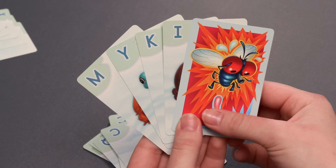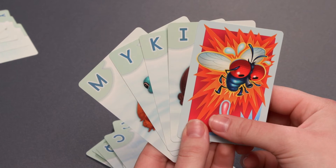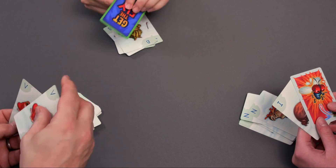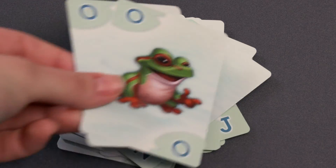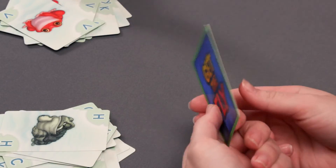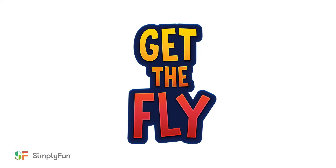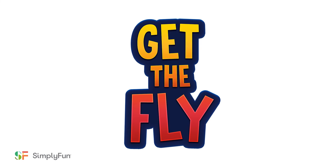If you have the Fly card in your hand, don't let the other players know. Half the fun is trying to get the Fly. When you are all out of cards in your hand, you are out of the game. The game continues with the remaining players by taking cards, making matches, and discarding pairs. The player left holding the Fly card at the end wins the game. See if you can be the lucky one left holding the Fly with Simply Fun's Get the Fly.